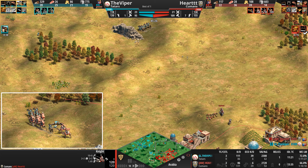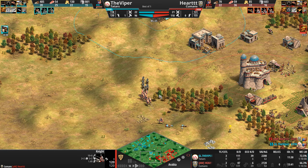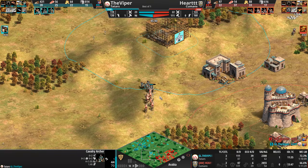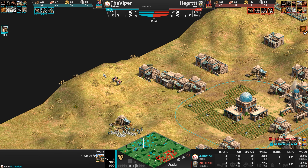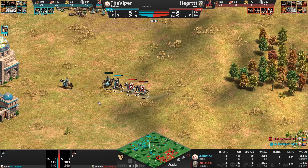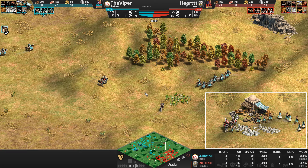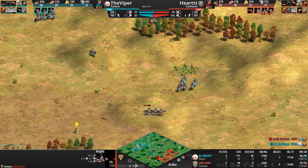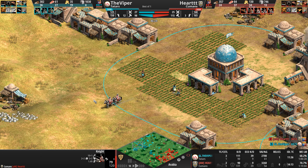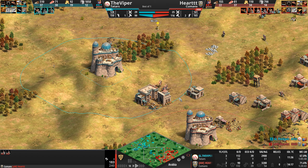Knights will also kill villagers much quicker. But the cav archers are probably laughing — the Viper intercepts a bunch. Knights do have more armor but don't have an attack bonus. It looks like he got a few villager kills anyway, so the Cuman is starting to do a little bit of counter-damage. What an absolutely bonkers game — the Cuman is building one of everything: scorpions, monks, camels, knights, 119 villagers — 17 ahead of his opponent.